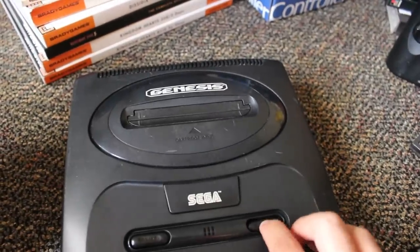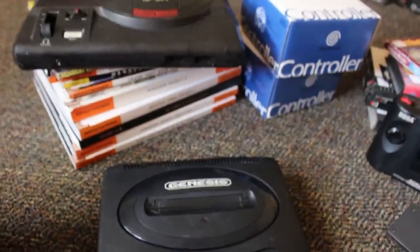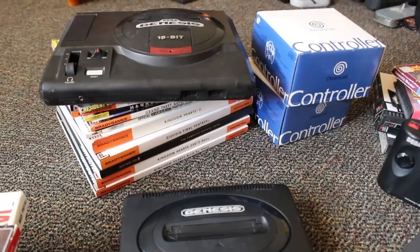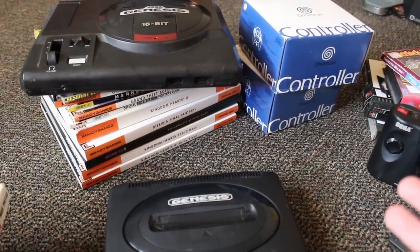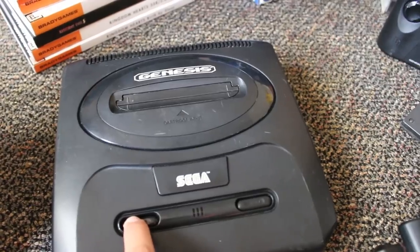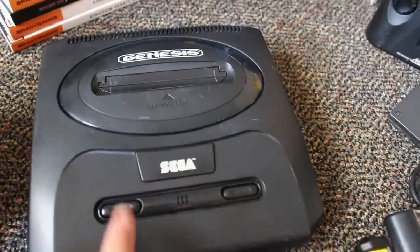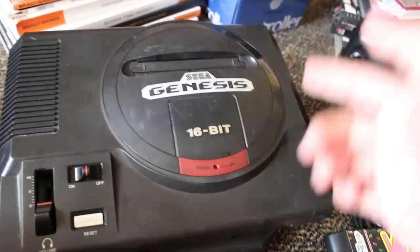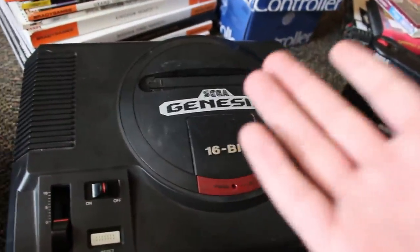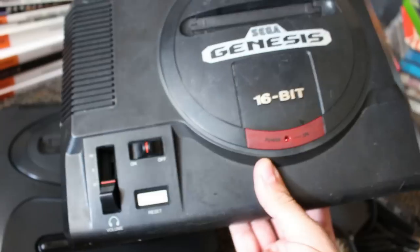The model two only worked if you held the power button down. I opened it up, cleaned up the power button attached to the motherboard, and now it works fine. The model one didn't have any power going to it at all. I ripped it open, resoldered the power supply on the bottom of the motherboard, and it powers up fine now. They're not in the best condition — one is pretty rough — but I cleaned them up and gave them a nice bath. I'm probably going to keep the model one since I never had one before.